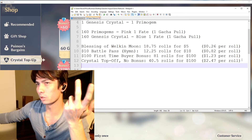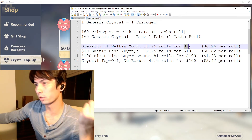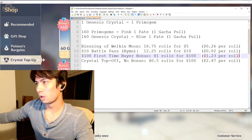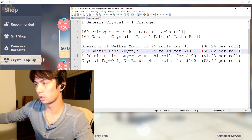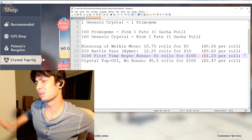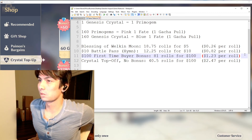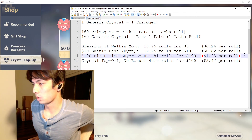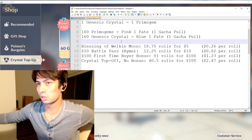Hopefully this explains the options from best to worst. With the Blessing of the Welkin Moon, if they keep that offer up, this is the most cost-effective — you pay $5 a month, kind of like a monthly subscription, and you get the most bang for your buck for gacha rolls. Be responsible and set a budget. In my opinion, this game's not that bad — even if you don't get 5-star characters, the 4-star characters are still pretty good. You can make them really strong and do really well. I hope that explains everything so you can make better purchasing decisions.